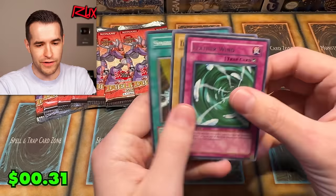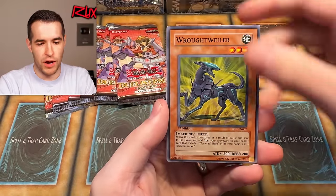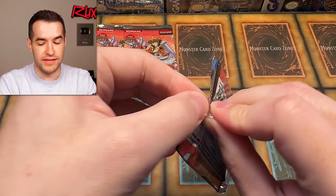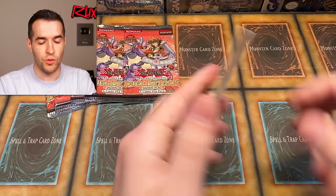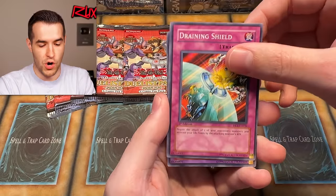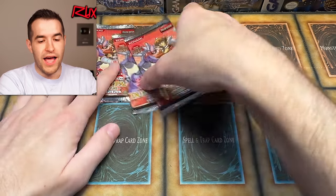Featherwind, Spark Blaster. Elemental Hero Bubble Man, Rottweiler, Negate Attack — dang it. I need to do a pack trick so it's the last card. Six packs left. Legacy Week GX edition has been off to a great start — started with Shadow of Infinity. Spark Blaster, Dark Catapult, Bubble Man, Draining Shield. Thunder Giant — that's one of the rares we need! Oh my goodness, we're down to two. It's coming down to the last second. We need Flame Wingman and Bubble Illusion. And we have completed the full set with five packs left!